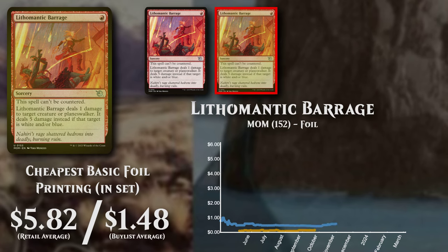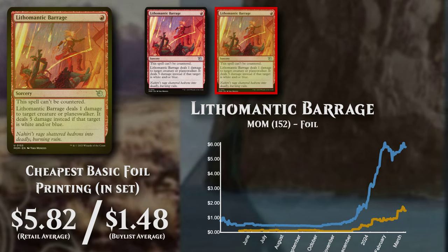The cheapest basic foil version is priced at about $6, but has low buy list support at $1.48.